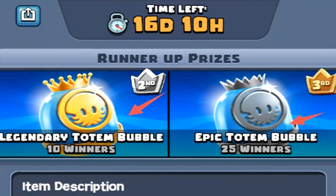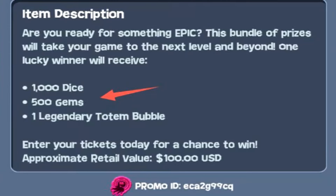Second and third place also get a small amount of prizes. The Epic Prize Pack offers 1,000 dice, 500 gems, and 1 legendary totem bubble with a real-world value of $100 USD. The 1,000 Dice Reward Pack has a real-world value of $50 USD. However, if you read the terms and service, none of this is transferable or convertible into real money — at least not in my country. This is purely in-game currency up for grabs that has a real-world value equivalent.